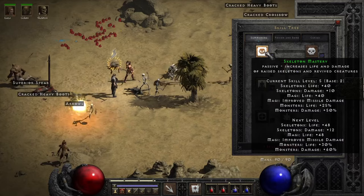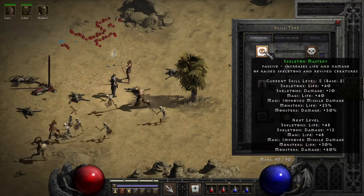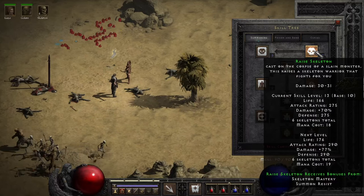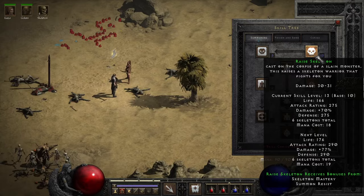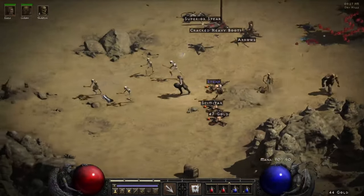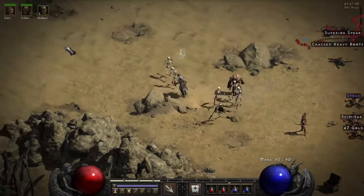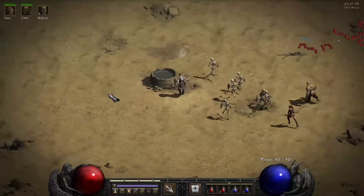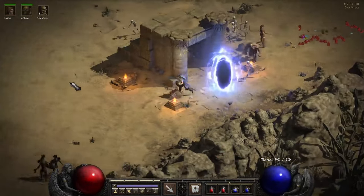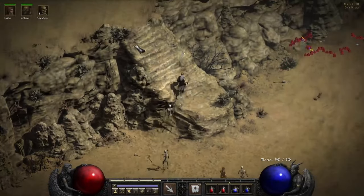I don't know if I should put in Iron Maiden or just go straight into another Amp Damage level. It's 77% — so seven percent more damage, and this adds 12 damage which amplifies with 70%. We'll put it in there for now, see where we get. So far we're actually kind of crushing it — pretty happy. There's Halls of the Dead — let's do that and quickly find a waypoint.